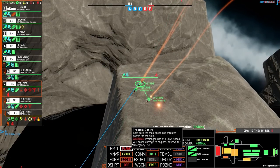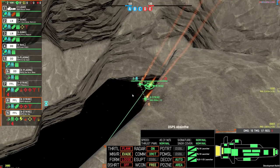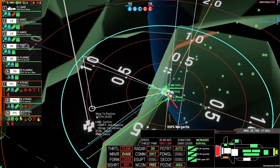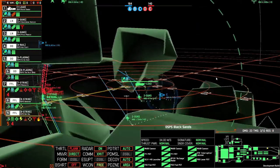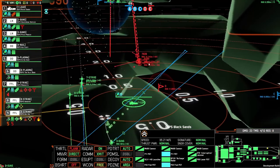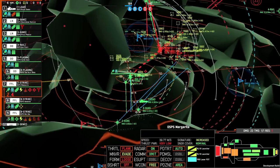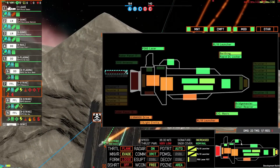Problem number three: there isn't really a lot of counterplay or defensive options against railguns, or that counterplay is basically impossible to pull off in an actual battle situation. With the signature bloom, we've made counterplay a little bit easier, but there still needs to be some kind of defensive option against artillery. And that defensive option is that point defense weapons can now shoot down railgun rounds.